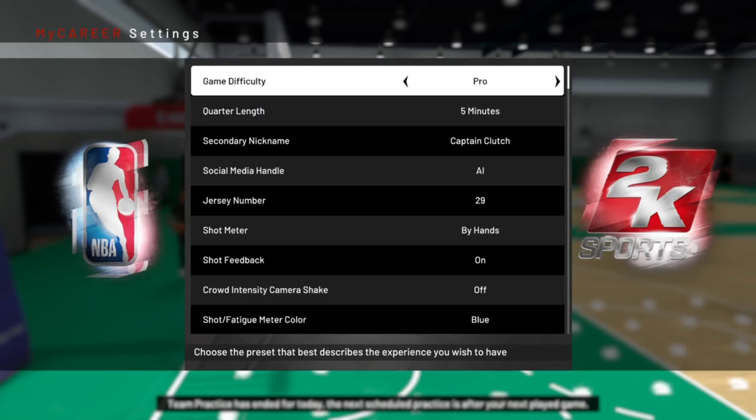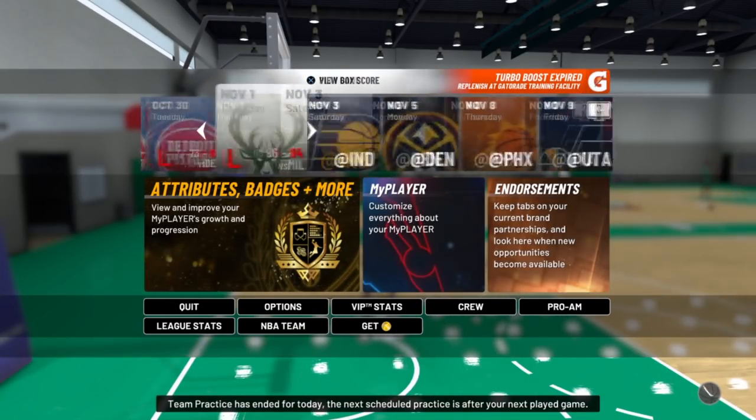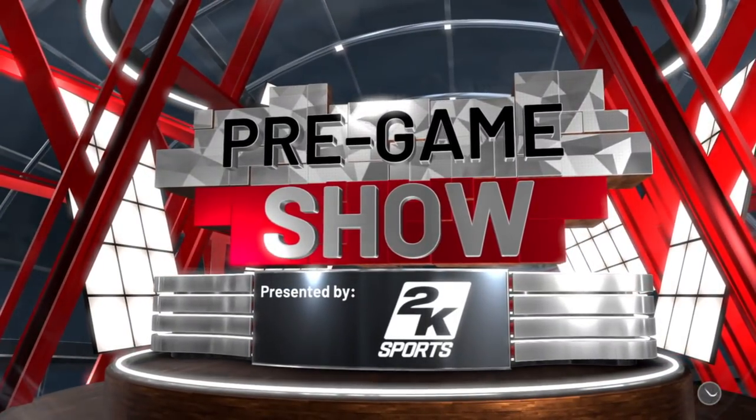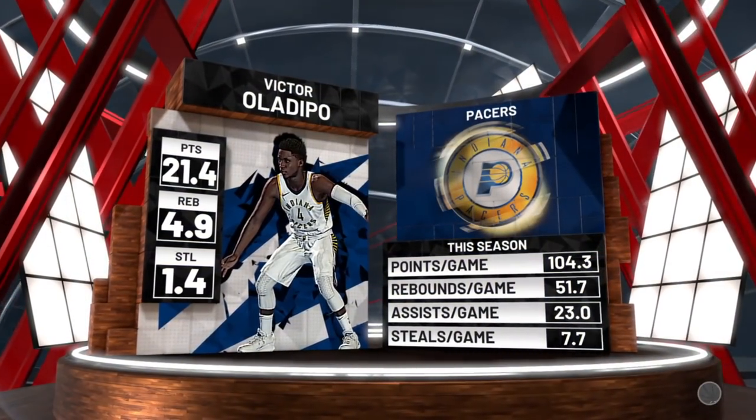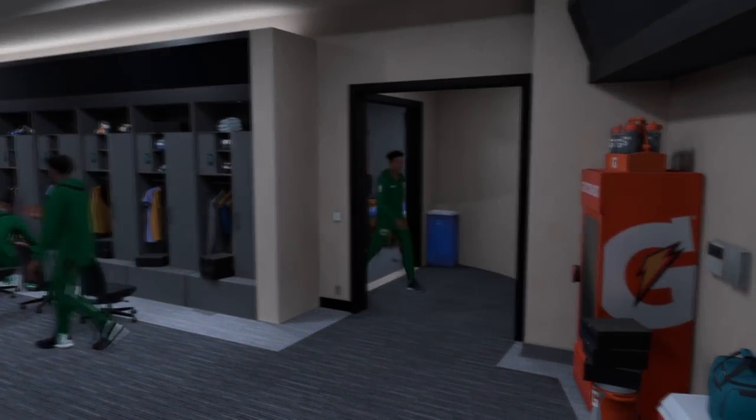The first thing you're going to want to do is make sure that you're on Hall of Fame difficulty. Hall of Fame difficulty is really good because in NBA 2K18 there was no multiplier for VC, but in NBA 2K19 they actually added the multiplier back into the game.